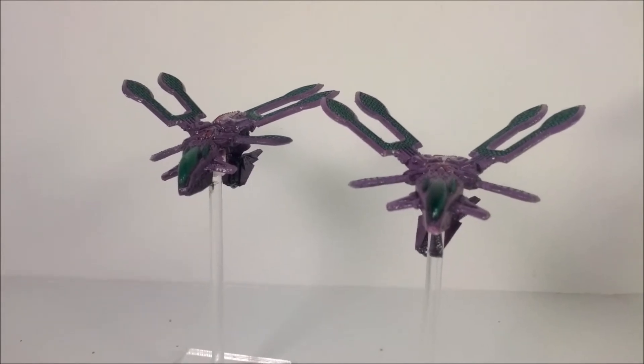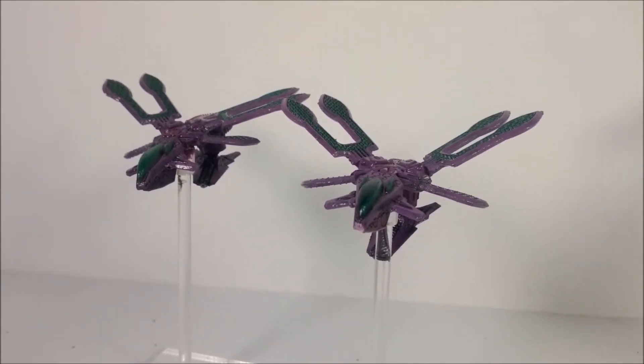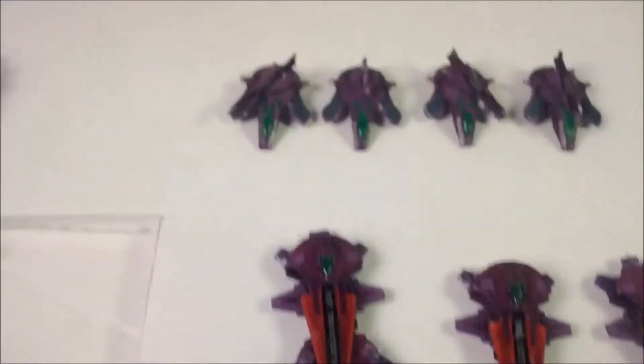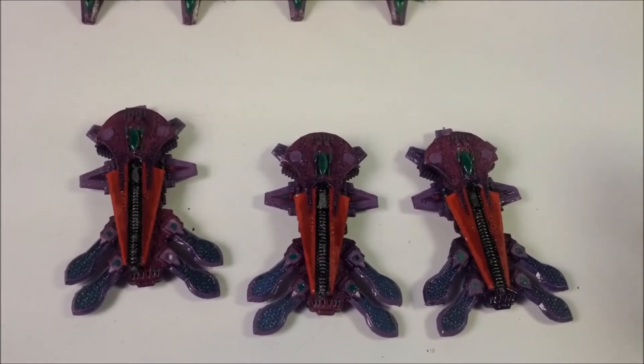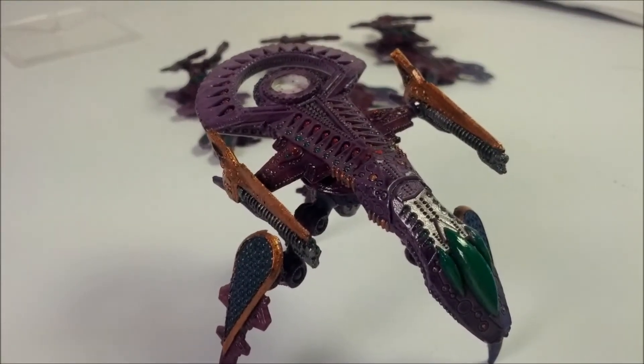There are two Thunderbird gunships back here with anti-tank short-barrel Goss cannons on them. It's essentially a short-barrel version of the gun that the main battle tank comes with, and the same thing here — Goss cannons on this one as well.